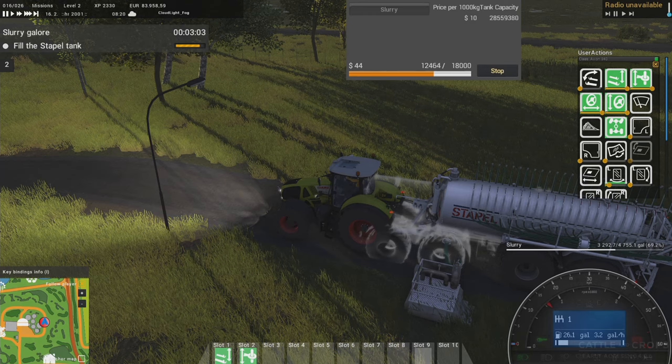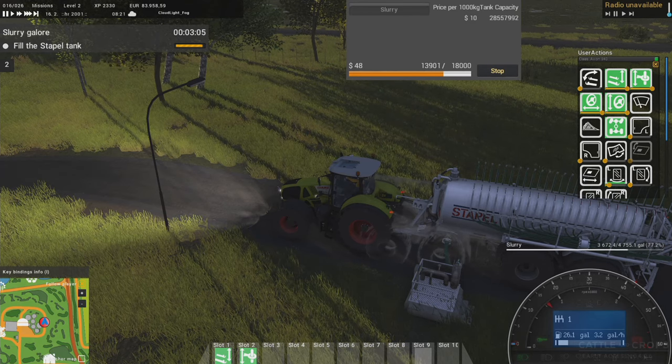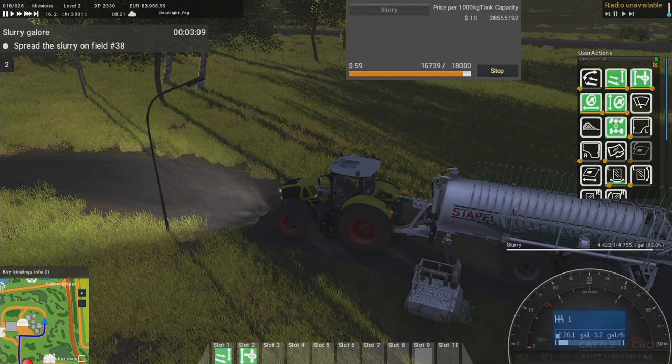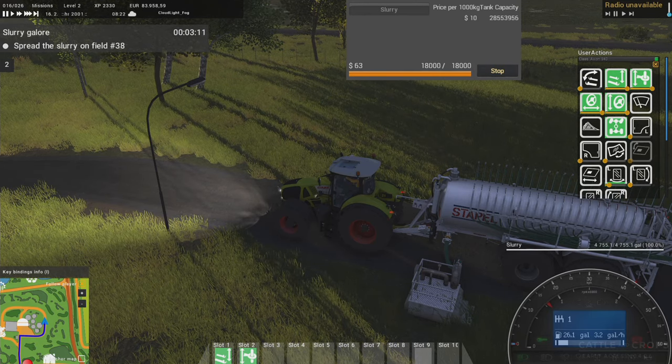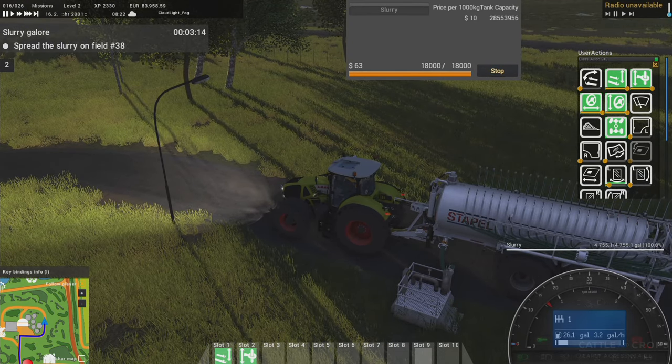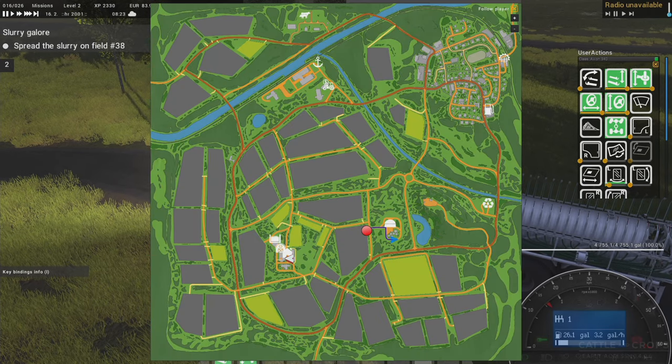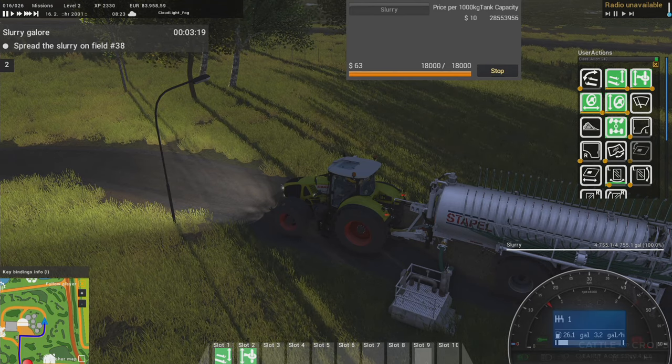Usually when you do these missions it'll kind of walk you through it, get you started, and then you're left up to your own devices. Now it wants us to go to field 38 — let's take a quick look. That's right over there, so that's close. That's not going to be bad at all.